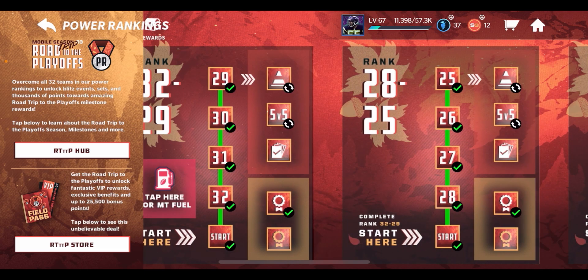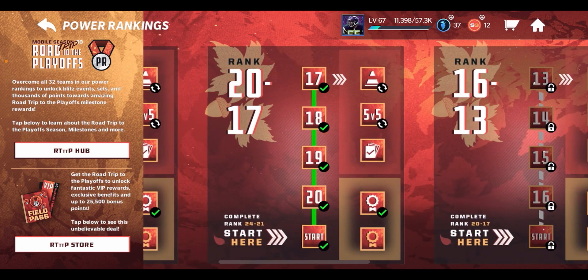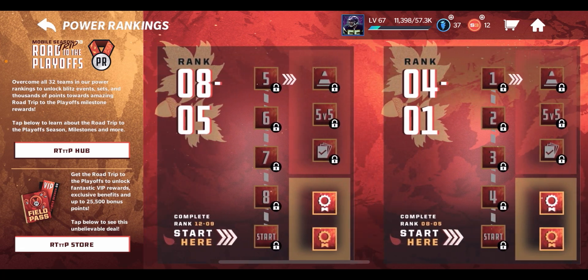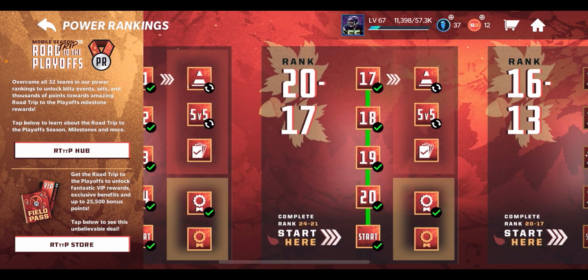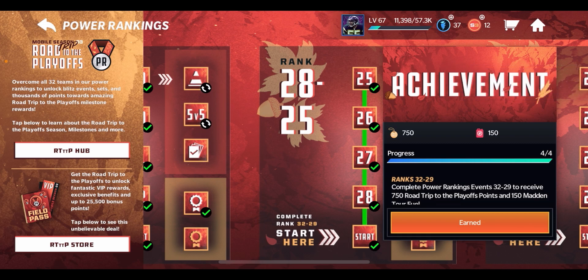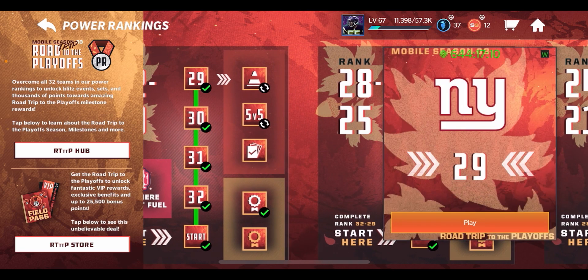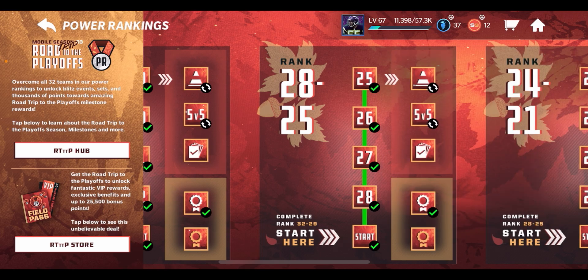Probably the best way to get Road Trip to the Playoffs points, in my opinion, is Power Rankings. When you come here and play all the different rankings — right now we're going from 32 down to 17 — and then 16 to number one will unlock on Monday. Make sure you come back on Monday and play through all those Power Ranking events. When you complete them, you can see the little ribbons at the bottom — I've already claimed mine — and you get 750 Road Trip to the Playoffs points, plus Fuel.